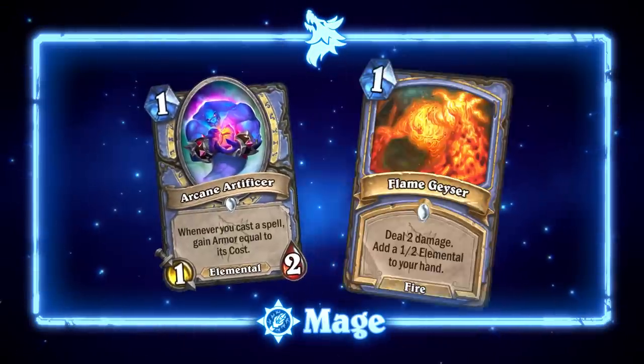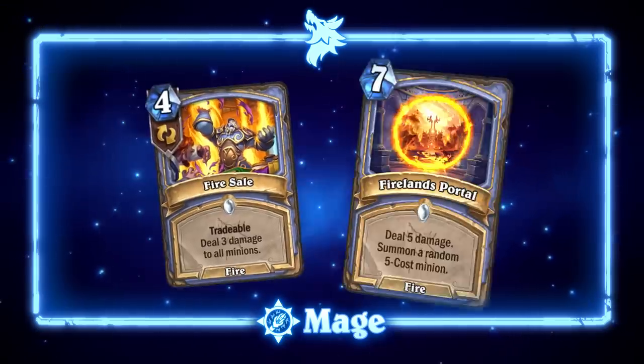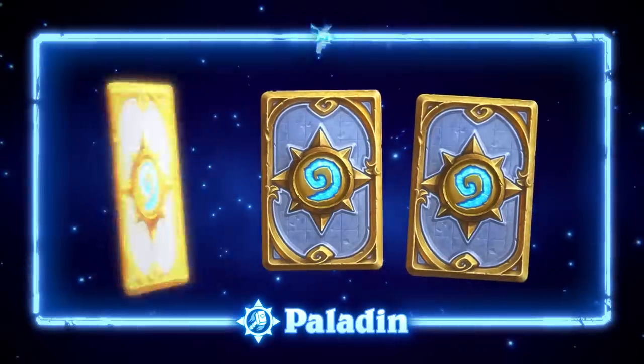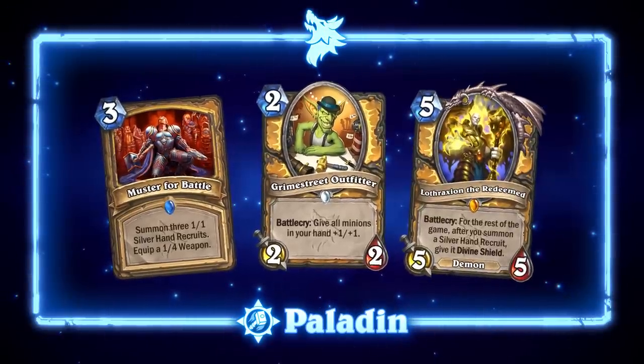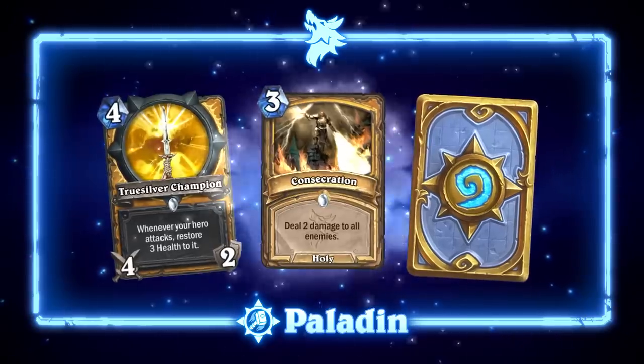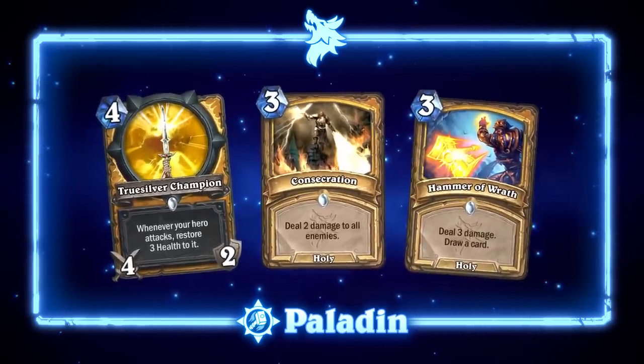For Mage, we're reinforcing an elemental sub-theme with cards like Arcane Artificer and Flame Geyser, and heating things up with fire spells like Firesale and Firelands Portal. To make room, Ethereal Conjurer, Cone of Cold, and Pyromaniac will be rotating out. We wanted to identify which of Paladin's core identities was serving them best, so we've reinforced Silverhand Recruits and Handbuff with Muster for Battle, Grimestreet Outfitter, and Lothraxion the Redeemed. We've also buffed classic Paladin cards like Truesilver Champion, Consecration, and Hammer of Wrath, and removed the secret Paladin identity for the time being to balance everything out.